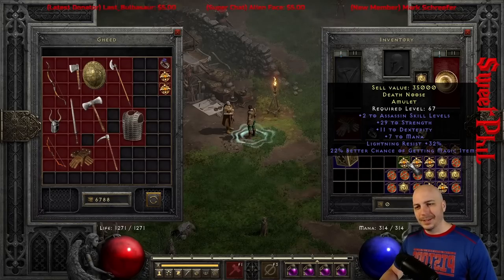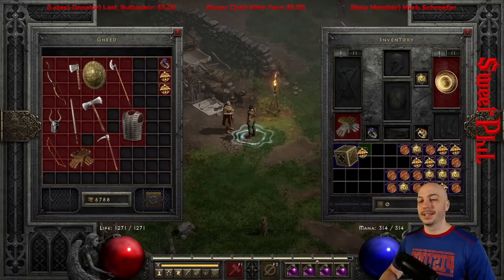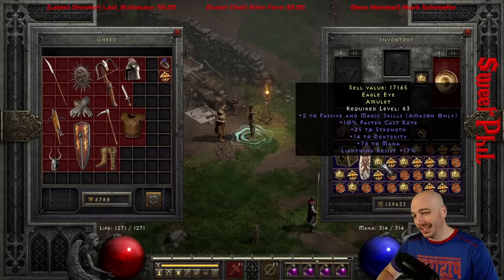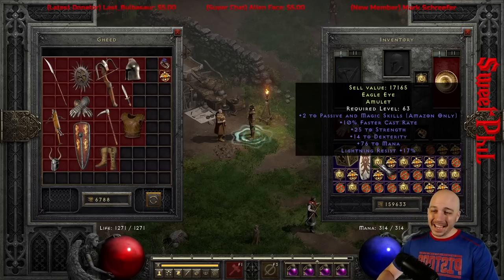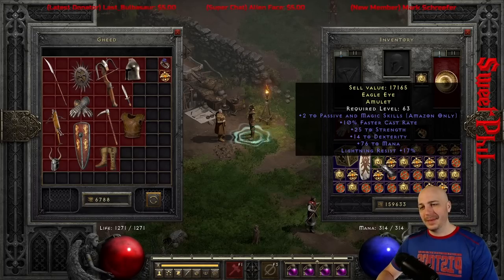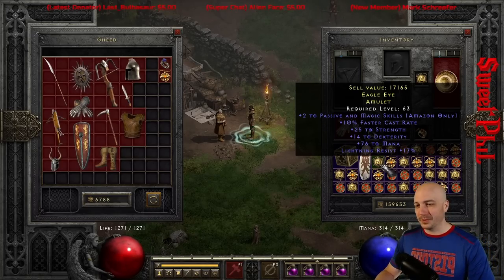While gambling amulets I get a 2 Assassin with 29 to strength, 11 dex, 32 lightning res, 22 magic find — that's what you call a keeper. There's another gambled one with 2 to Amazon passive magic skills — not great usually — but 25 strength, 14 dex, 76 to mana, and cast rate. Maybe I'll hang on to that one too, even though passive magic is a lot. I don't know if I'd use it, but everything else rolled so crazy.